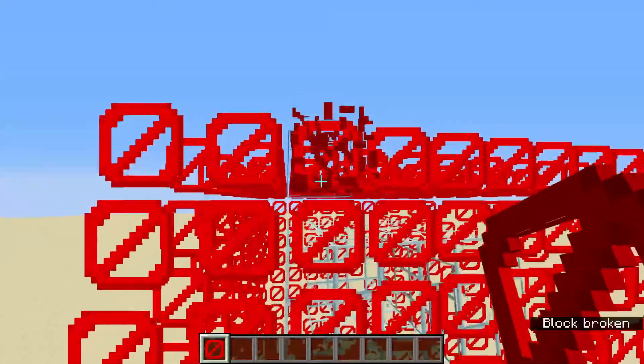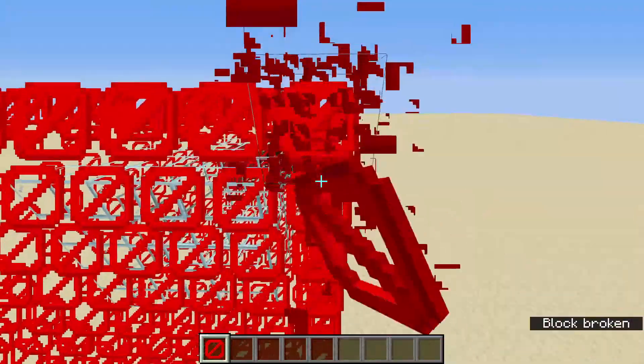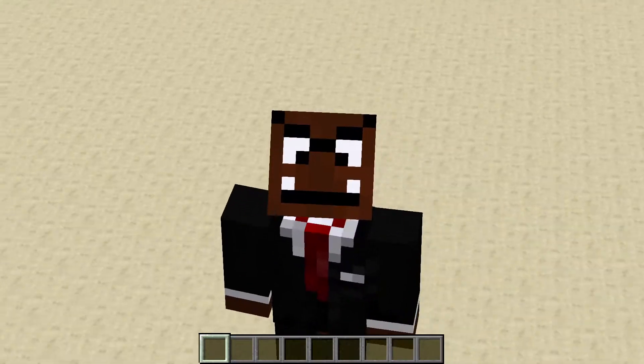It's actually two on the top side and one on the side — so two up here, as you can see, and then one on the side. That kind of confused me and I thought it was three. But without further ado, let's get straight into how I made the prison.